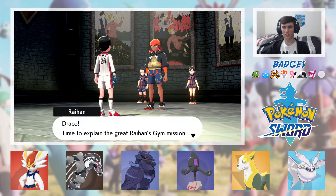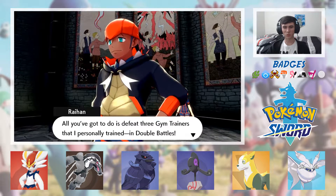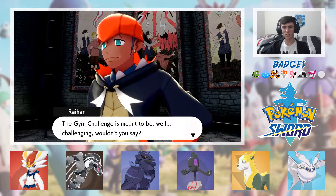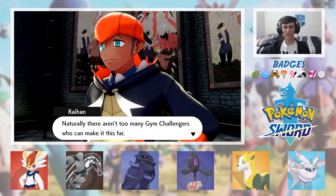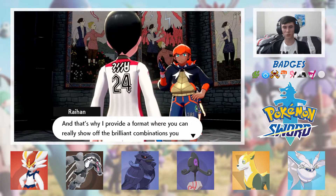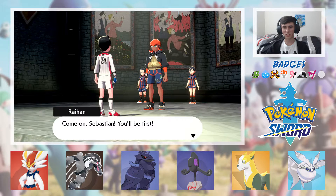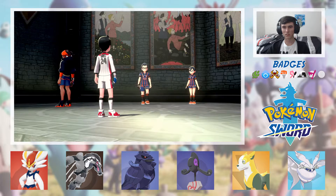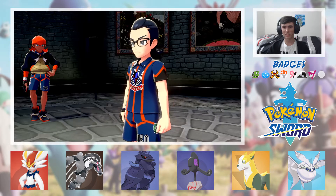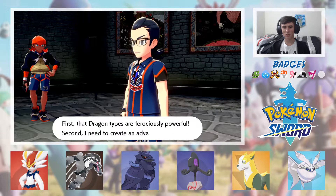Draco, time to explain the great Raihan's gym mission. The rules are simple — all you've got to do is defeat three gym trainers that I personally trained, in double battles. The gym challenge is meant to be challenging, wouldn't you say? Naturally, there aren't too many gym challengers who can make it this far. That's why I provide a format where you can really show off the brilliant combinations you and your Pokemon should be capable of. Time for someone else to take the spotlight — come on, Sebastian, you'll be first.